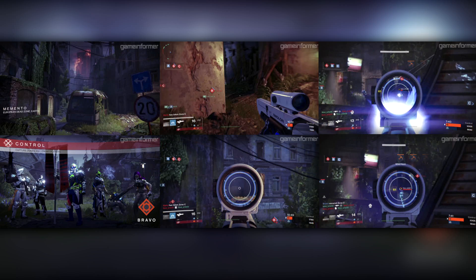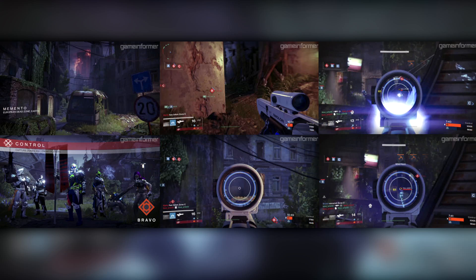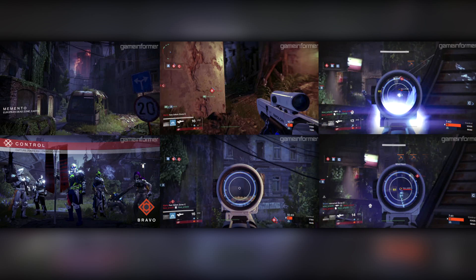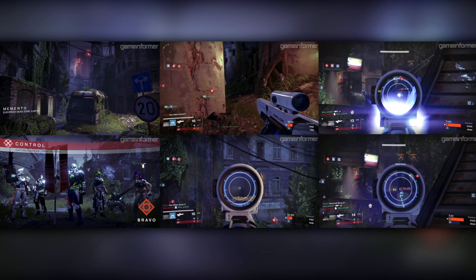Nearing the end here, we've got Memento, another map based in the European Dead Zone. The core of the map is an overgrown street tucked in between two larger buildings, all set within a roughly triangular shape. In the middle is a larger courtyard that's angled down and provides some sightline blocking. They say this is another good control and clash map. Bungie says that Memento is more vertical than Widow's Court, with a couple of significant elevation shifts where you can get some really strong high ground advantages. Personally, I'm all for this, as a lot of Destiny's maps feel pretty flat even though they have different levels to them.